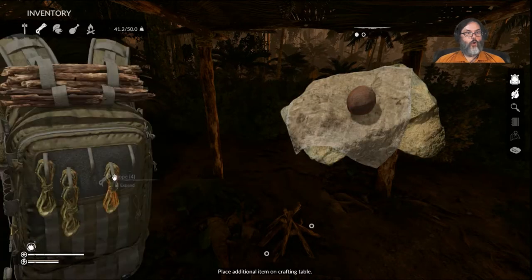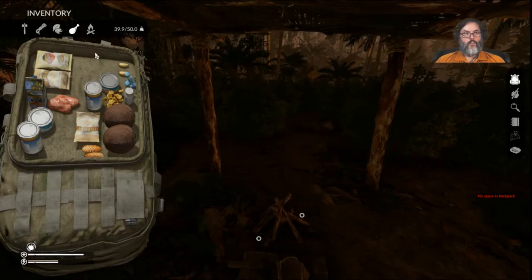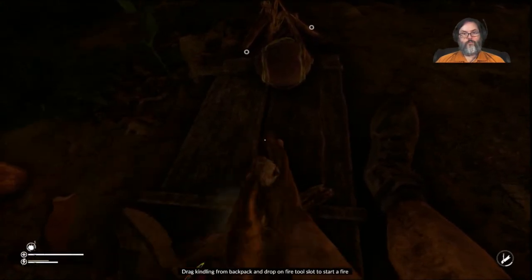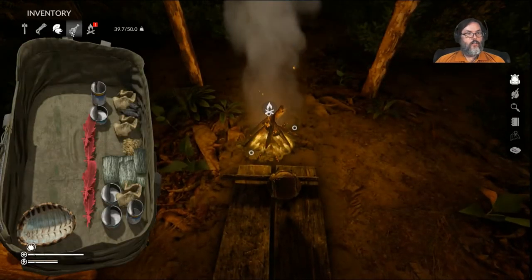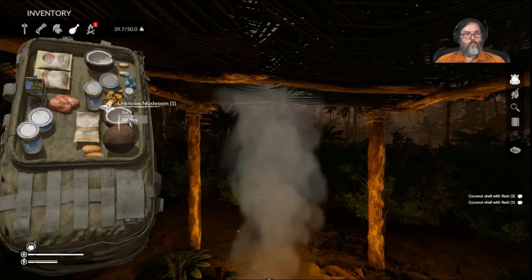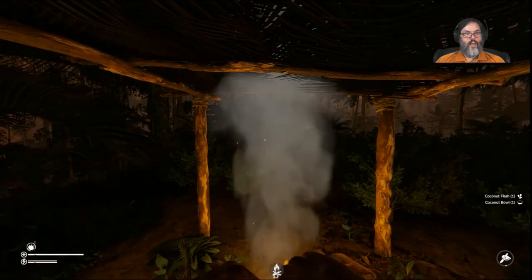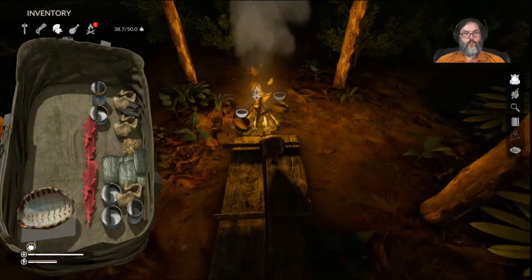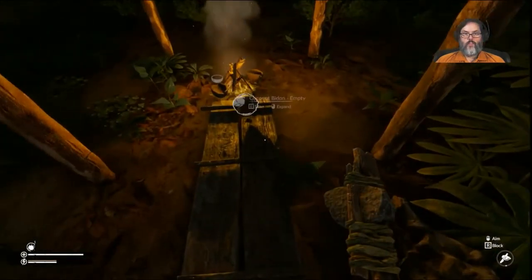Let's craft with a rope — we'll craft a bidon here. Drop that on the floor for right now. Then I want to go ahead and start a fire. I have three dry leaves. Okay, we're going to ignite. I'm going to drink another coconut, harvest it, harvest that, and harvest that. We want the two coconut halves, and I'm going to drop the turtle shell right here — that'll collect some rainwater. Then I want the bidon.